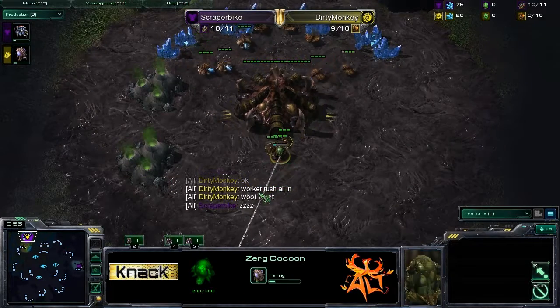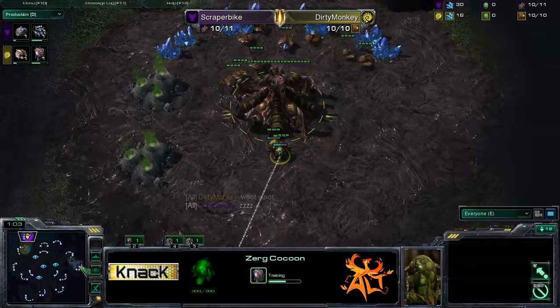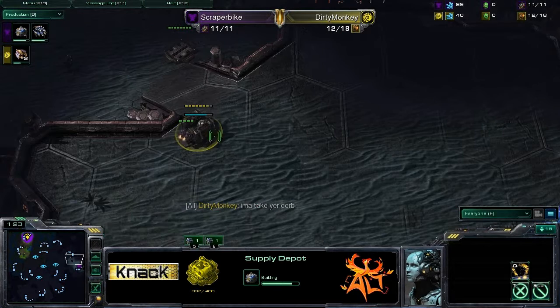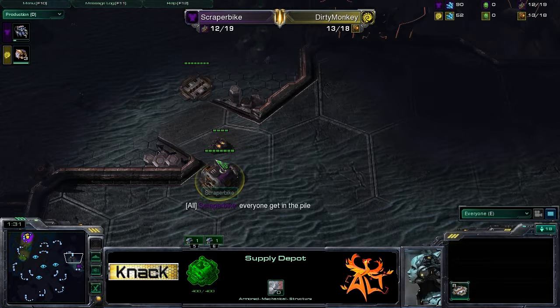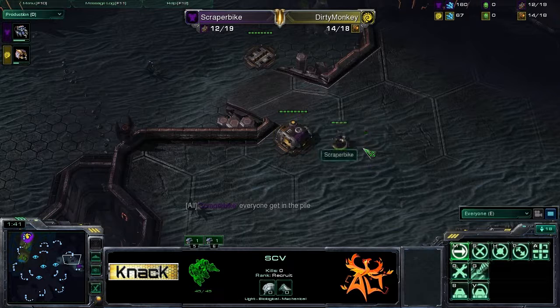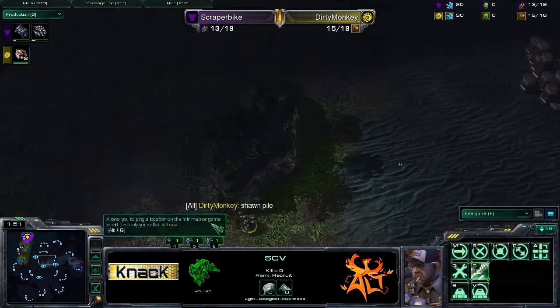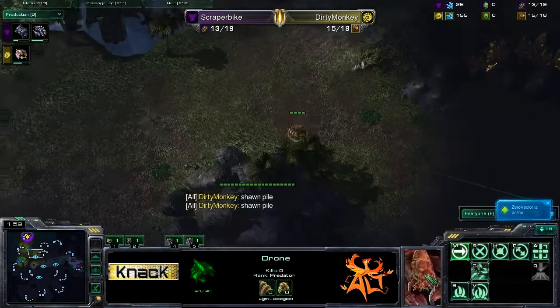Smart move from Dirty Monkey — building and morphing an overlord, got to love that, super important. Scraper Bike is working on a wall-off here, always a good idea against Zerg. Generally speaking you want to wall off — zergling run-bys can be extremely difficult to deal with if they get into your mineral line. He is going to toss down a barracks and he's sent his scout out right away, scouting in the correct direction.